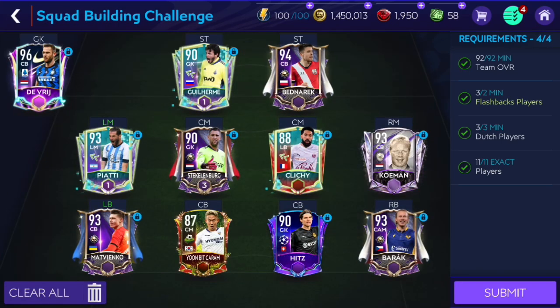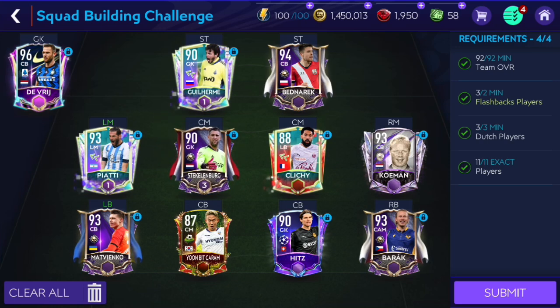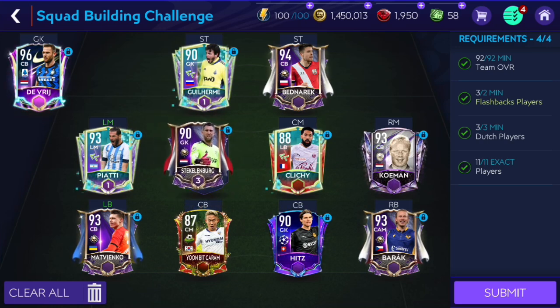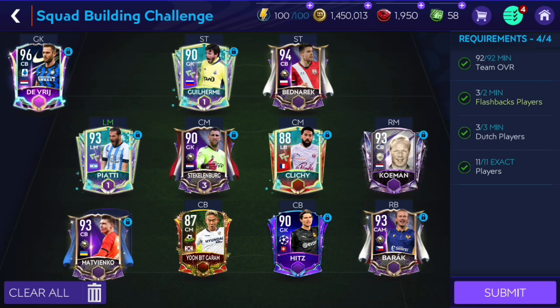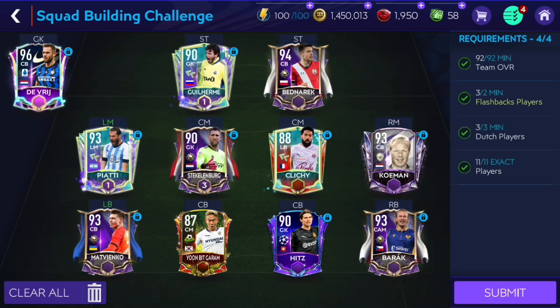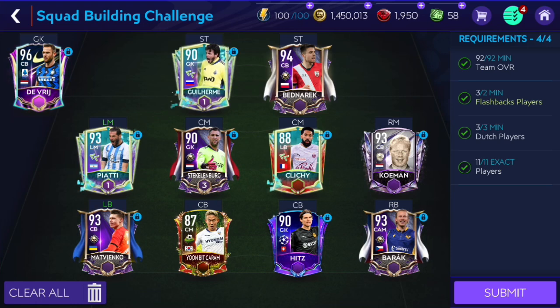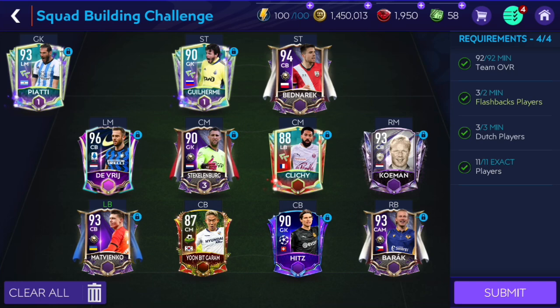These are the players I'm using - this is very cheap actually. The common player is free, I got Cliche for free from national heroes events, the goalkeeper for free, and pretty much every single player I put in I got for free. So I spent zero coins on that which is incredibly good. Benarek is like 200k - this shouldn't cost you more than one million overall, with common and the rear common being untradeable Dutch players. Stecklenburg at 90 overall I also got for free.